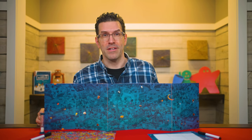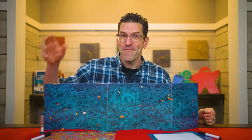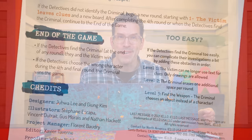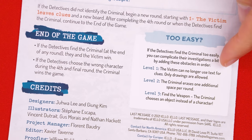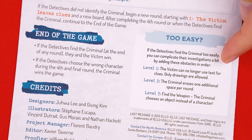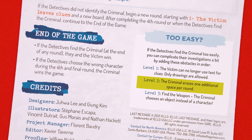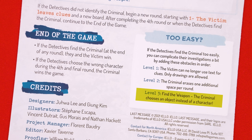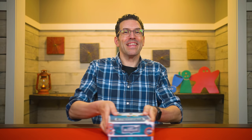By the end of the fourth round, if the detectives have not correctly identified the criminal, then the criminal wins the game. After you've played a few games, you can increase the difficulty level using the options in the rulebook: at the first level of difficulty, you can no longer use text in the clues; you can make it harder by also having the criminal erase one extra space per round; and for added difficulty, instead of choosing a character, the criminal picks an object in the picture. But otherwise, that's everything you need to know to play Last Message.